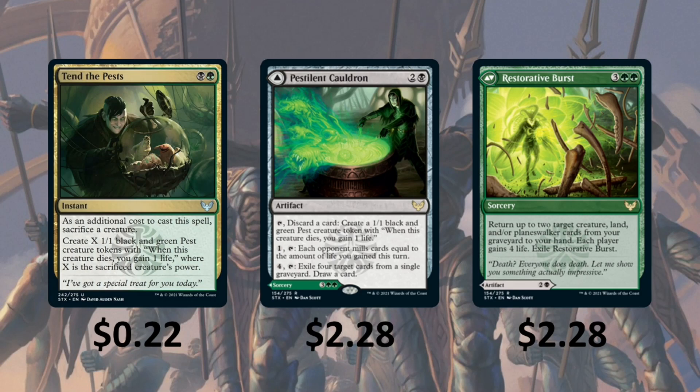Pestilent Cauldron — you can tap it and discard a card to create a 1/1 Pest. Or you can pay one and tap it so each opponent mills cards equal to the amount of life you gained this turn. Or you can pay four and tap it to exile four target cards from a single graveyard and draw a card. We're mostly going to use the first ability, but if we really need some cards we can use the other abilities.